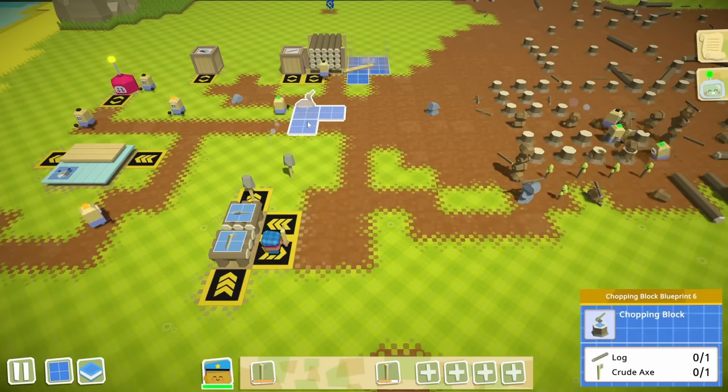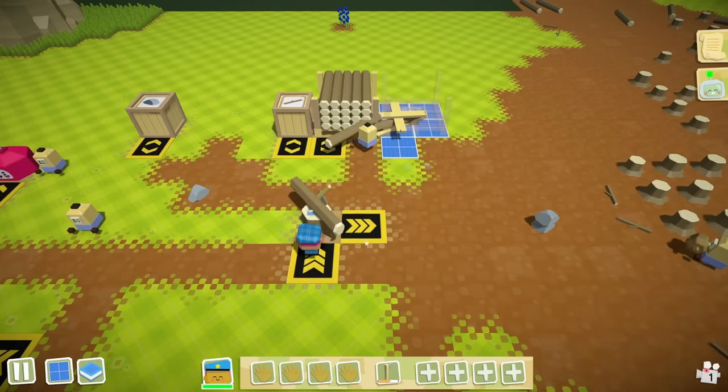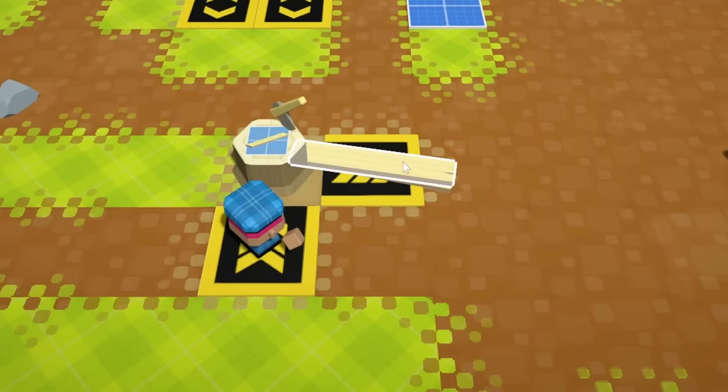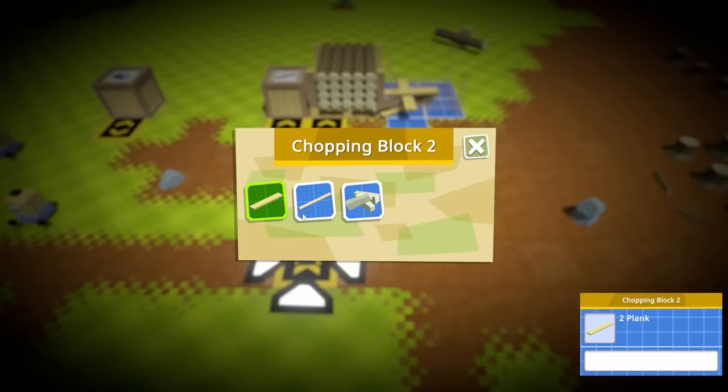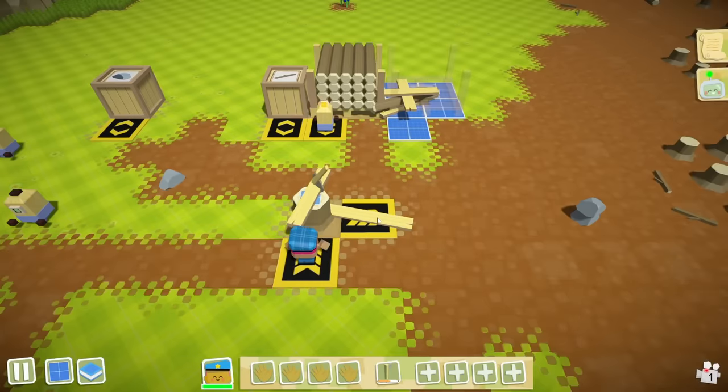We just need to casually take a crude axe to donate to the cause. And the best part is we don't even have to use our own crude axe to do this — workstations are beautiful that way. We can also change this to make some poles. And just like that, we have poles.